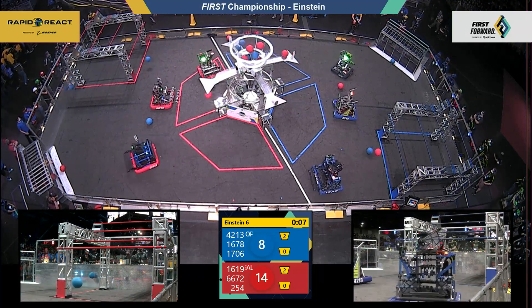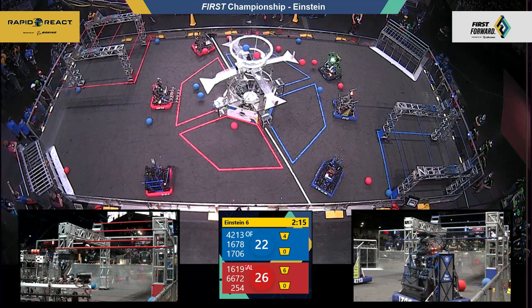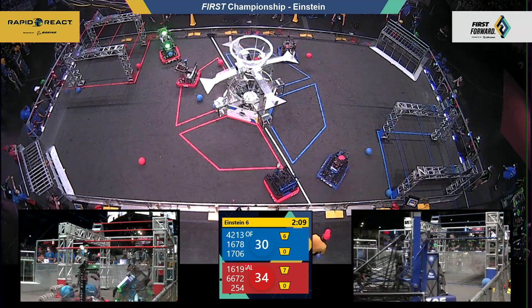Here comes the volleys in the autonomous period. 254 for Galileo heads back to the terminal and recollects. One in four red; Citrus Circuit sinking two for blue. 30 to 22 — the red advantage coming into driver control.